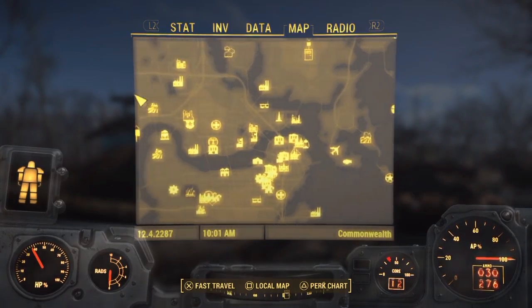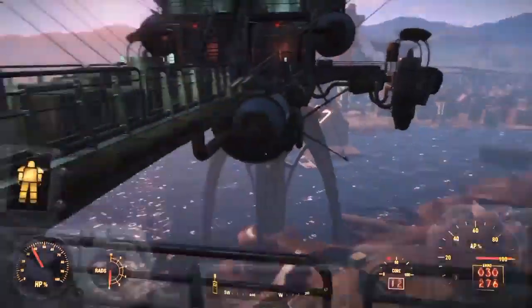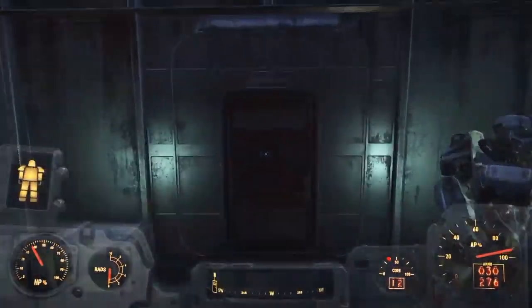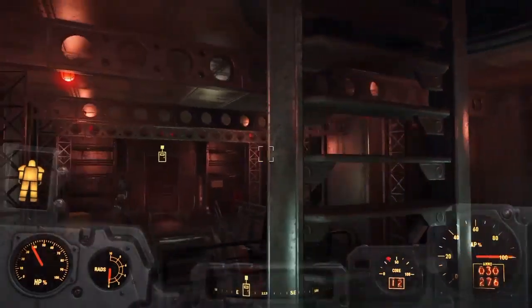If you're part of the Brotherhood of Steel, you just have to teleport to the Prydwen. Then you have to go all the way to the main deck, just follow the path and get in here. When you're in here, just go to the main deck.